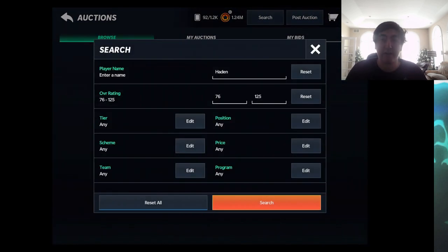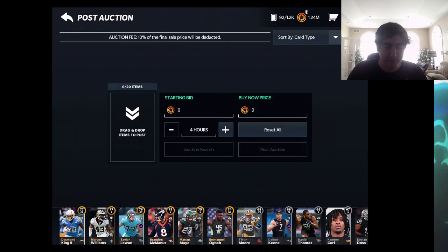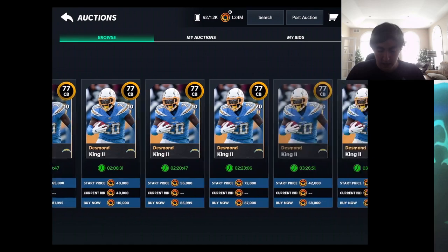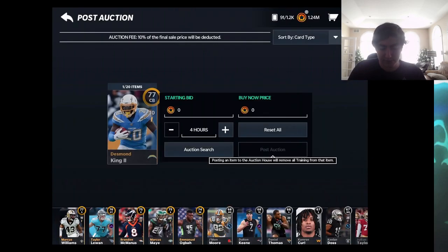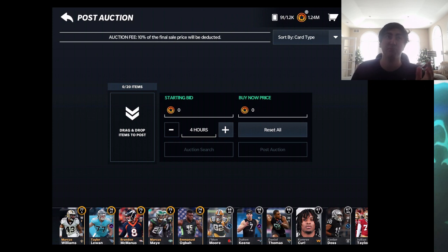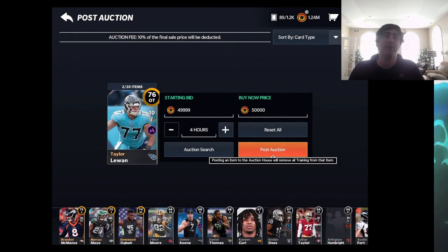Those are really the only times there are major price variants. Otherwise, when selling and there are limited listings, just compare to other cards at that same rating and position. Don't undercut too hard — for example, if something's at 66k, I'll post at 65,999, one coin underneath. You should be good at about a 60 percent sell rate with this year's game.